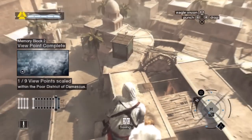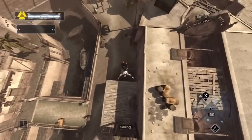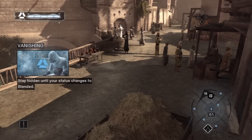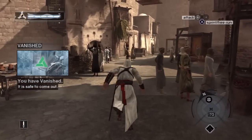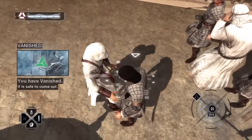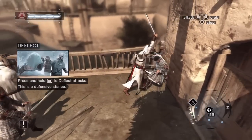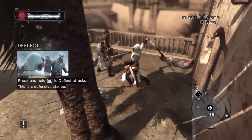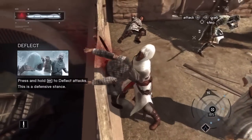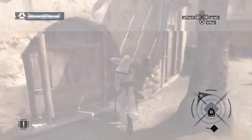The Assassin's District is that glowing area over there. There's a citizen we need to save — that'll help us out later. Let's go save him. I always like to start these out with an assassination, I actually think it looks much better. My timing was way off — there we go. Okay, you're still here — there we go.